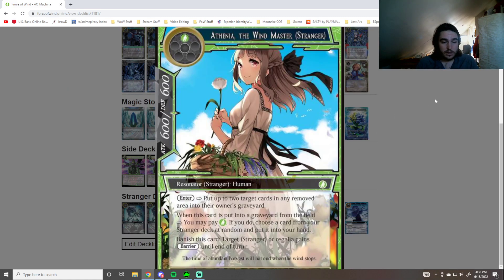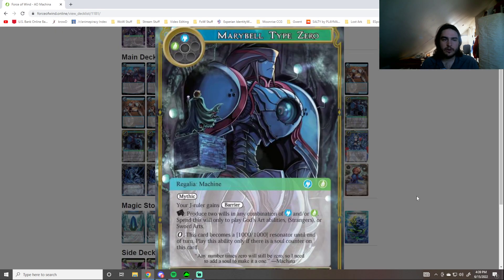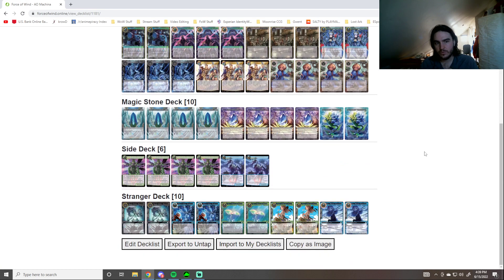Athenia actually does quite a lot. One: you can put up to two cards in a removed area into your grave — this lets you recycle the Mechanized Water Soldiers, which is quite good. And then when Athenia is put into the grave, you can also pay a green to get another Stranger, so it allows you to cycle through Strangers more. And then you can Banish her to give a Regalia Barrier — less important to give your Strangers Barrier, but you can give your Mary Bell Type 0's Barrier if your opponent's trying to kill it and you need it.